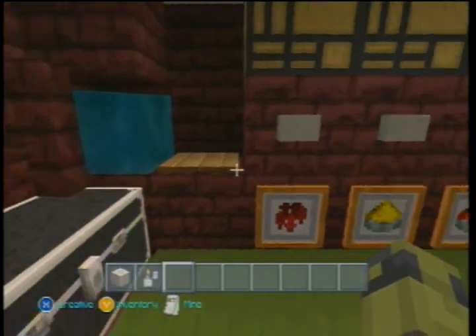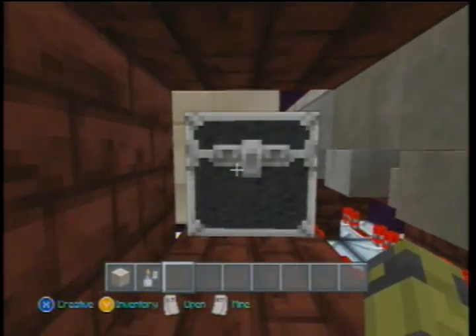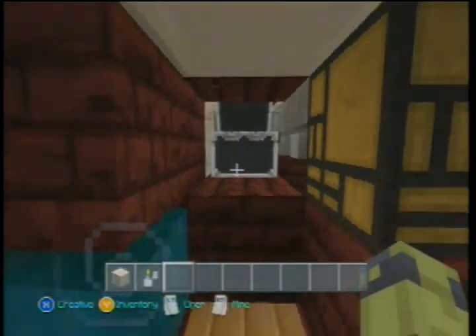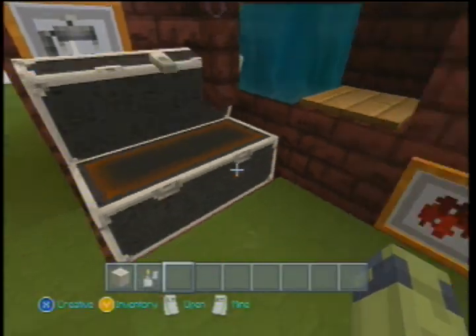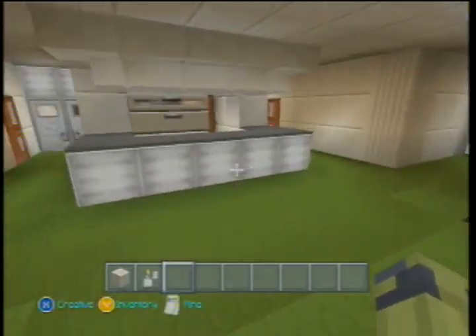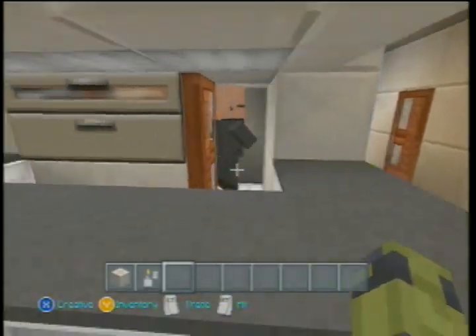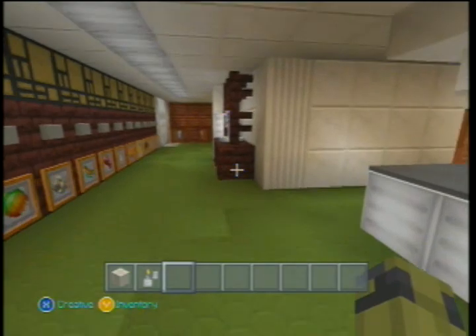This here is the bottom floor for the potion station, which is where I would retrieve the requested item. And this here is where I keep the extra water bottles. And that's the actual enchanting station. This here is the information desk. I see those doors are now closed.